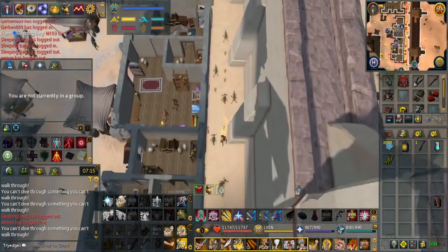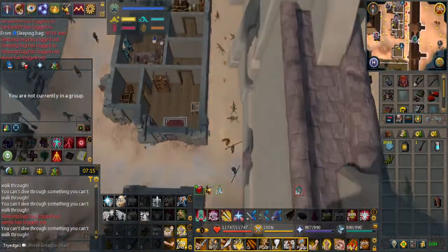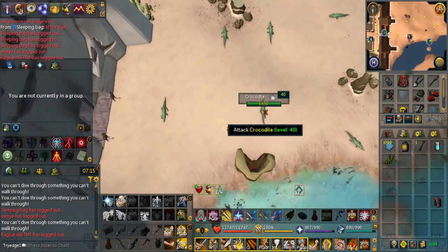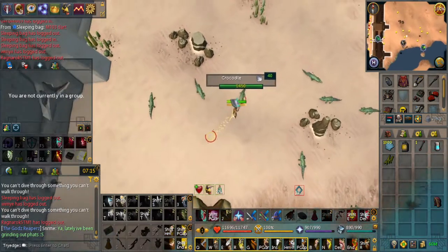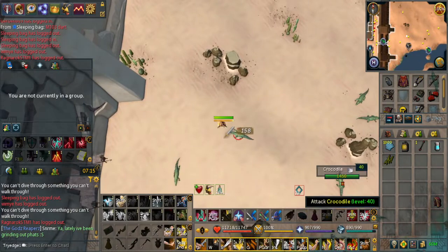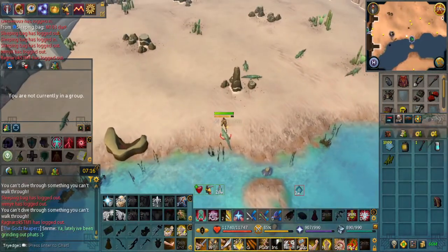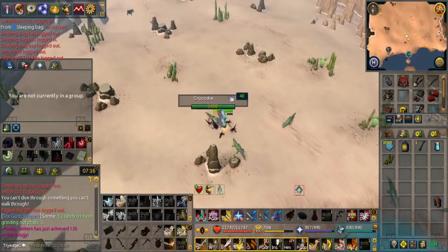Now we'll be going out the gate for the next NPCs, and that will be Crocodiles. These are located east of the Sophanem area. Just Bladed Dive to a crocodile, kill it, and kill again. If you do misclick it kind of messes up because you have to wait 20 seconds, but that's what the Masuta's War Spear is for - the extra AoE. These crocodiles are pretty simple.